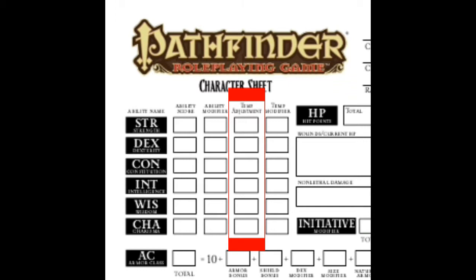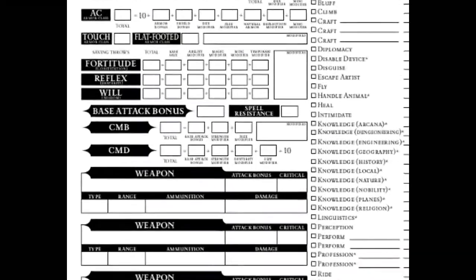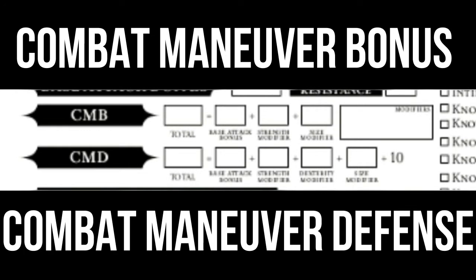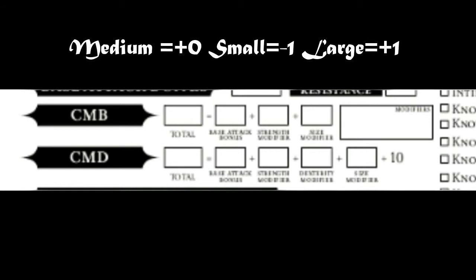Next up, it is time to fill out your CMB and CMD, or combat maneuver bonus and defense. This is what you will use to grapple, trip, and knock over your opponents. Your CMD is what an opponent will have to beat to grapple, trip, or knock you over. To determine your CMD, add your base attack bonus score here and your strength score here, and write your total here. If you are a medium creature, you will have a size modifier of 0. If you are small, you will get a minus 1 to these scores, and if you are large, you will get a plus 1. Write whatever applies to you here.